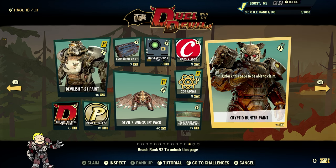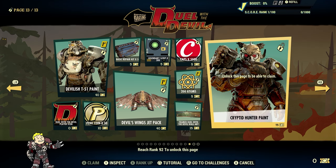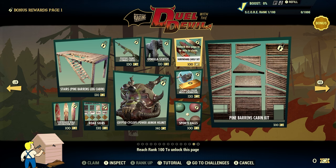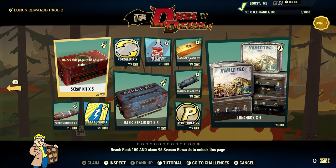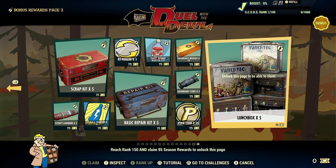Looking at the tickets again as we go through the list, they seem pretty consistent. For the bonus reward page 1, you reach rank 100 to unlock it — and as we can see, the required number of tickets have gone up exponentially. There are lots of cool items there though. Bonus rewards page 2 requires rank 150 and claiming 95 season rewards to unlock. Not as many tickets required as page 1, but still quite high — 75 tickets. We'll see how it goes.